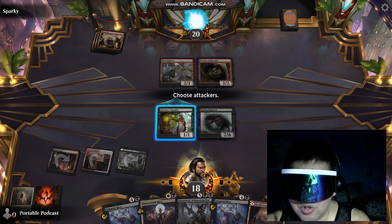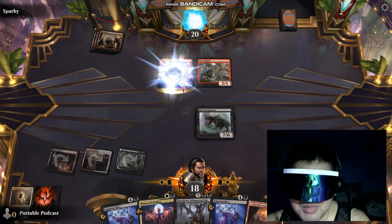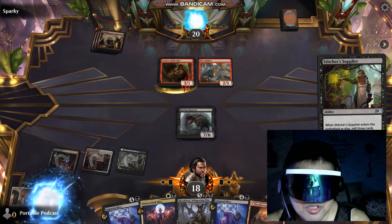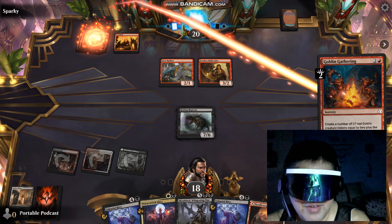So we've got the Regisaur right now attacking with our Stitcher Supplier. He blocks it. Stitcher Supplier supplies us with a Sheoldred. But we have a 7-6 Rotting Regisaur right there.